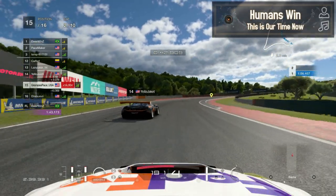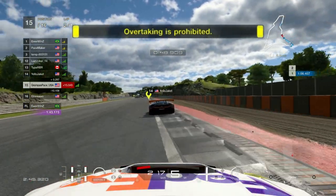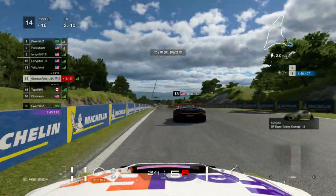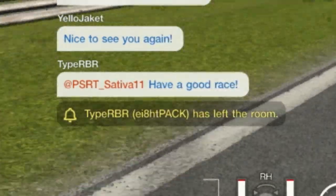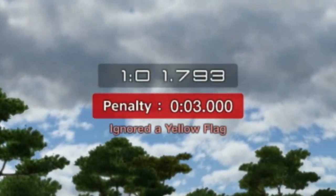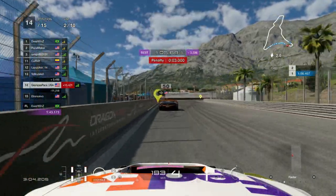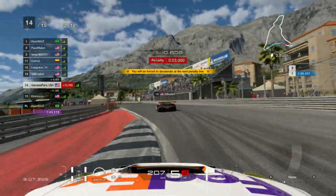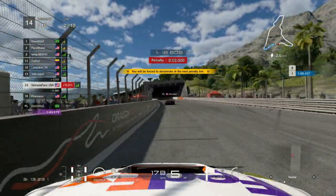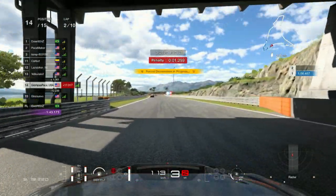Going into the S's, there's a yellow flag meaning there's been an incident. Coming onto the uphill, RBR seems very slow and they rage quit the game. The game then gives me a 3-second penalty for ignoring a yellow flag, but not Yellowjacket, which I find very weird — we were less than 4-5 tenths away from each other. That really didn't add up to me.